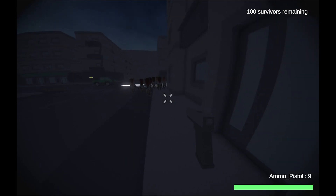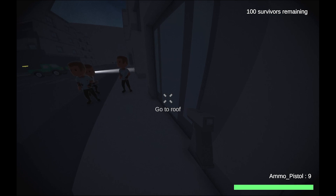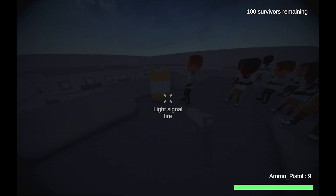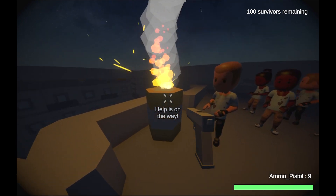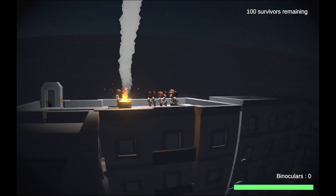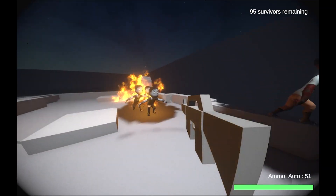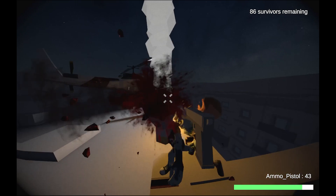Once you've wrangled up a good batch of survivors, you take them to the entrance of these buildings and make sure that they all get in. On the roof of these buildings there are barrels, which you can light up as a signal to call for a rescue helicopter. Once the signal is lit, all of the zombies in the city will start swarming toward that building and come up to attack you, so you've got to fight off the horde long enough for the helicopter to arrive and rescue the survivors.